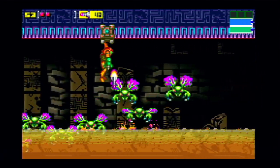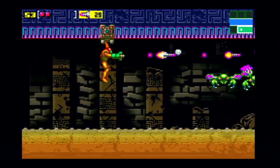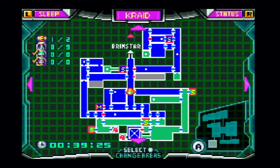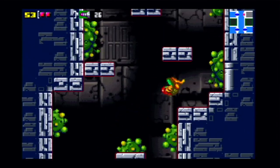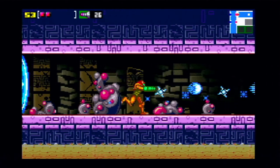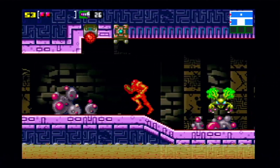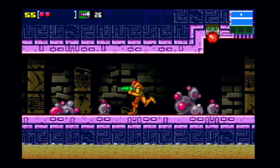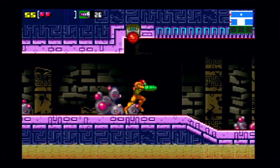What I do recommend instead is grabbing this ledge and then shooting these with missiles because they die instantly — otherwise they'll all come at you at once. There is one more missile to get but you can't get it yet. There's another energy tank we can get now before leaving Kraid's area.